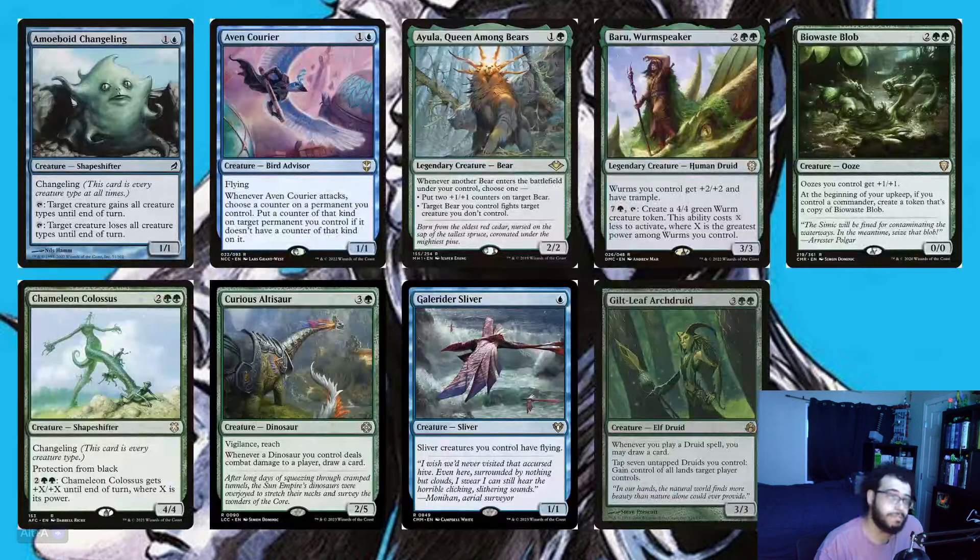This card is going to be really sweet in a changeling deck because you get to put everything counters on your lords. So let's get right into the 31 creatures we're playing. We've got Amibo, Changeling, Avian Curio, Lula, Queen Among Bears, Baru, Warren Speaker, Biowaste Blob, Chameleon Colossus, Curious Altisaur, Gal Rider Sliver, and Gilt-Leaf Archsteward — a lot of sweet lords and lord abilities.